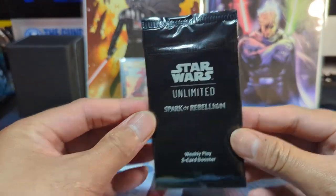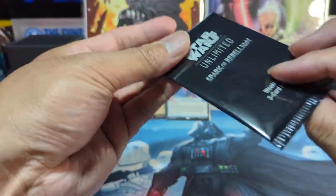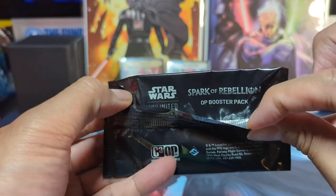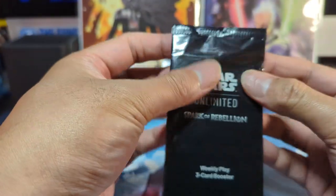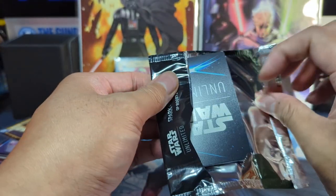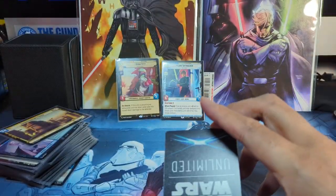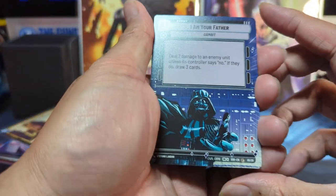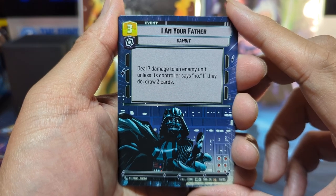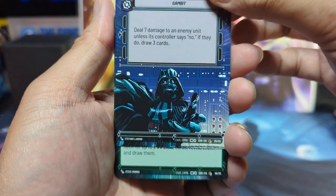Let's open this Weekly Play. There should be three cards in here, I'm not sure how many total. Let's give this an open and see what I got. I Am Your Father — that's a good card. Played that before in the starter deck.